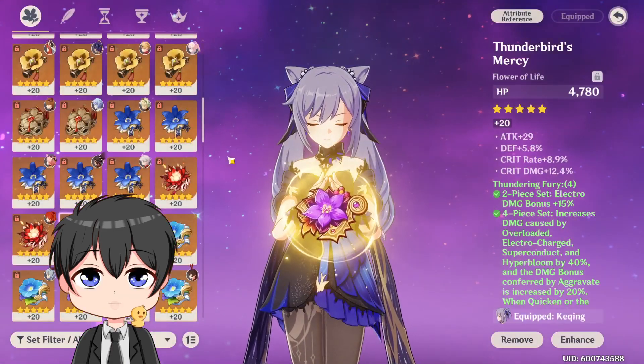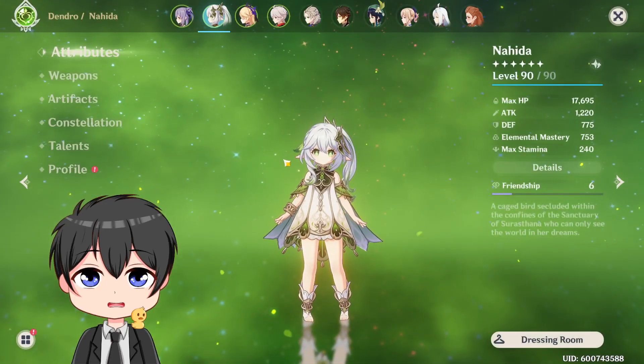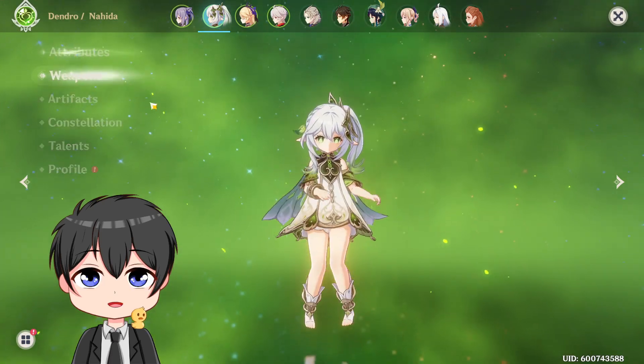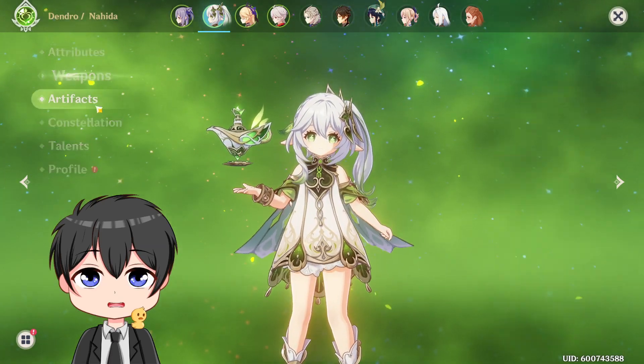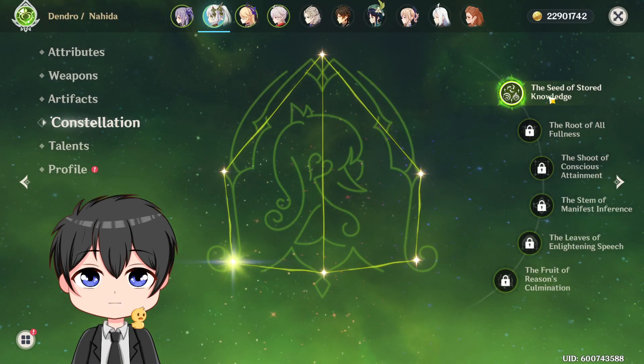Electro Damage Bonus is 81.6%. Here are the artifacts — Flower, Plume, Sands, Goblet, and Circlet. Alright, so here's my Nahida: 1.2k attack, 753 Elemental Mastery, level 90. Weapon is 1000 Floating Dreams R1 level 90, 4-piece Deepwood.